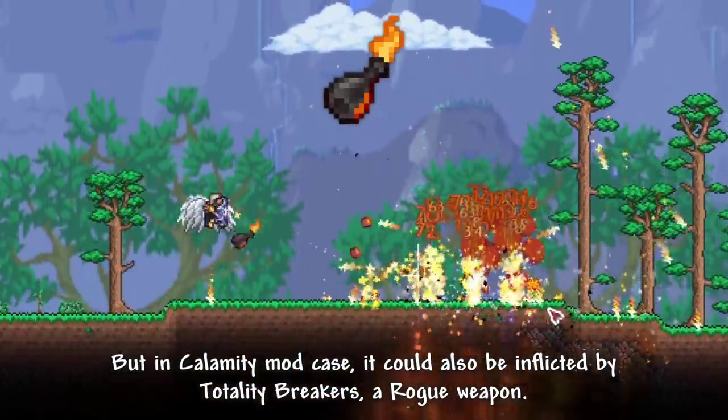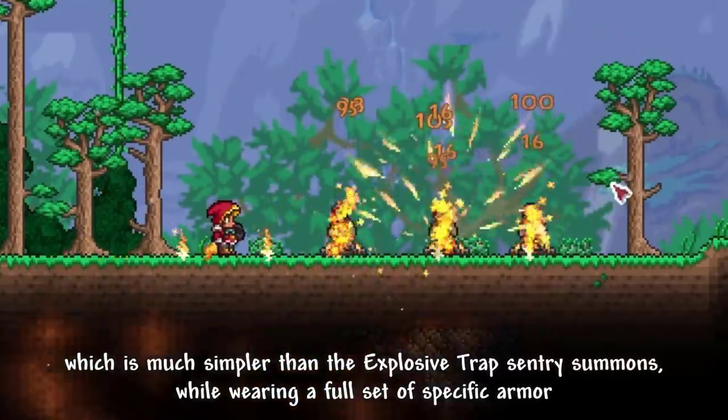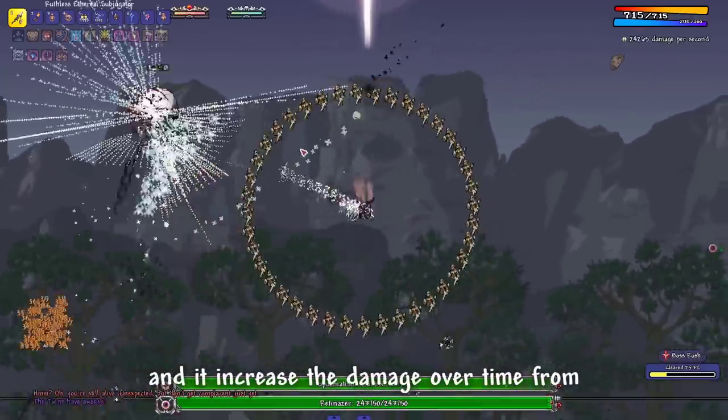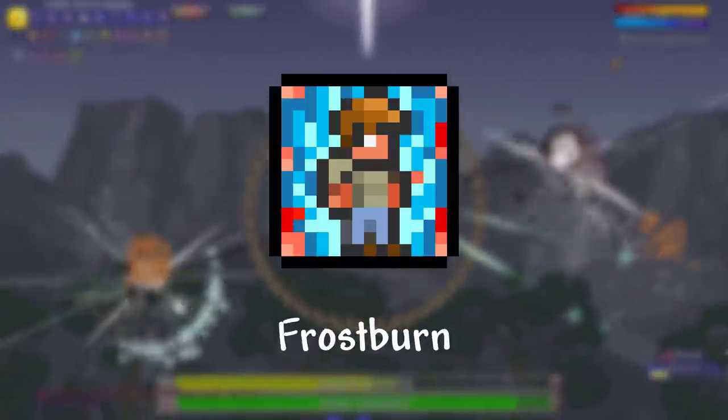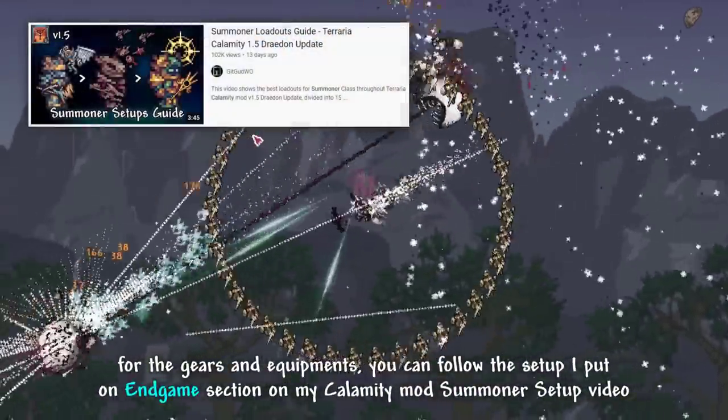But in Calamity's case, it could also be inflicted with Totality Breakers, a rogue weapon, which is much simpler than using Explosive Trap Sentry Summons while wearing a full set of specific armor. The Oil Debuff increases the damage over time from On Fire, Cursed Inferno, Frostburn, Shadowflame, or any fire-related debuffs.